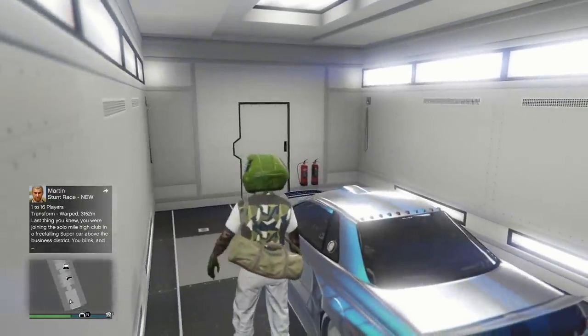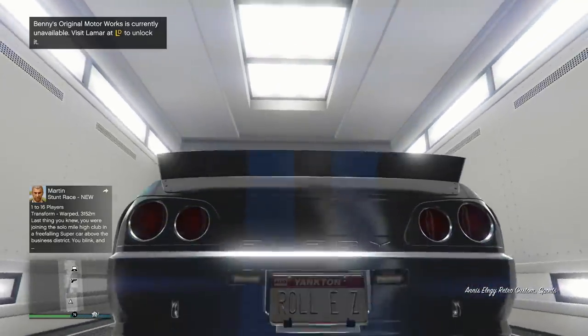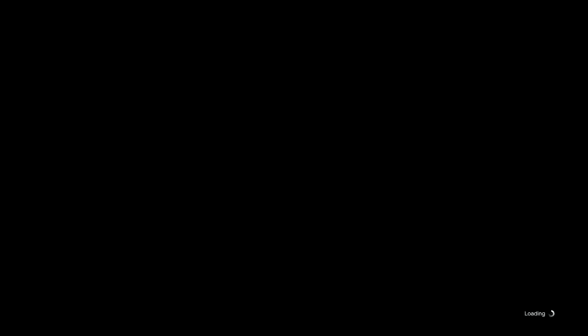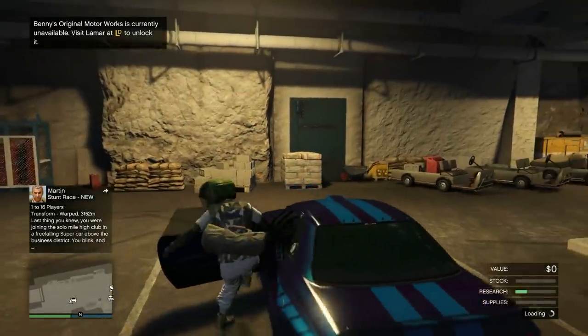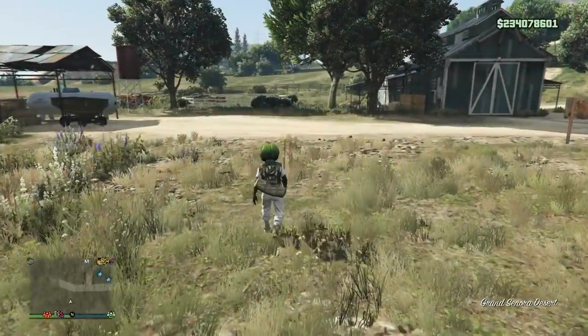This is the car that I'm going to be duping — the LG Retro Custom. I'm going to go ahead and drive it into my bunker and then into my MOC. Now we're just going to drive it out and leave it in the spot that it always spawns in when you drive out in the bunker. Get out of the car on foot and exit the bunker on foot. You're going to be leaving that car in that spot.